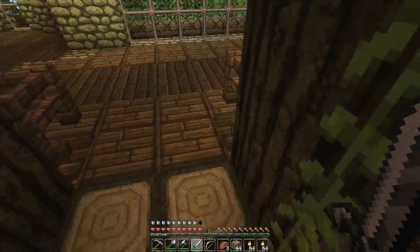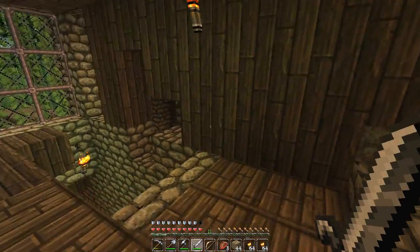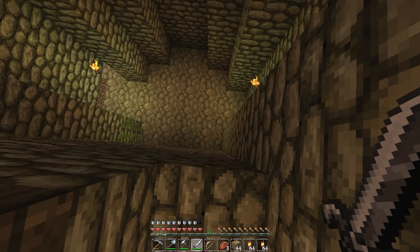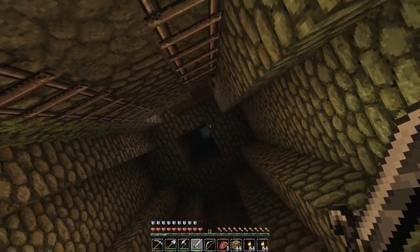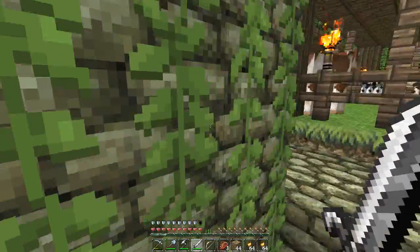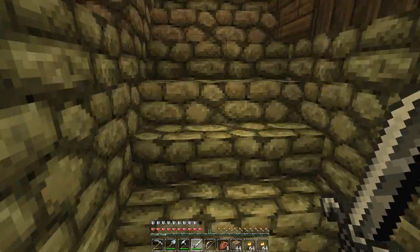Without you guys and your feedback I would not have got this mob trap to work, so thank you so much for all the feedback and help. Let's see if anything's fallen yet — there you can see our prize, the droppings of a creeper. This thing is starting to spit out mobs, it is so sweet. Of course we need to increase the spawn rate even further, and we can do that by making sure all the caves underneath the molehole are completely lit up.